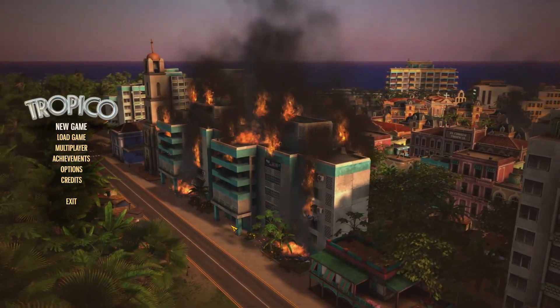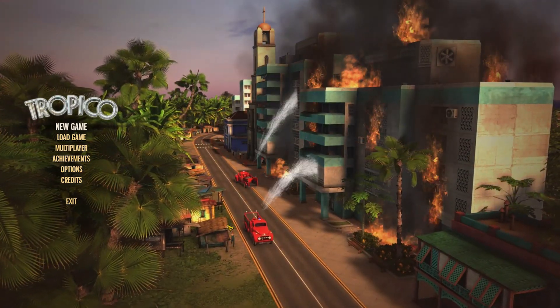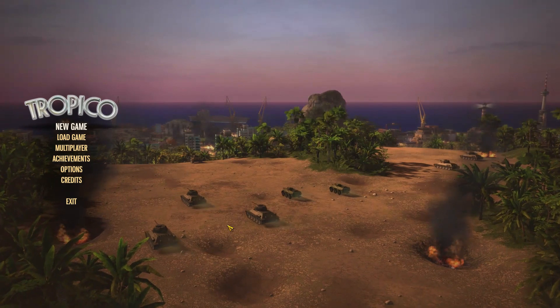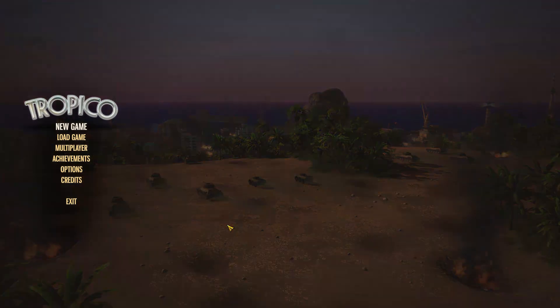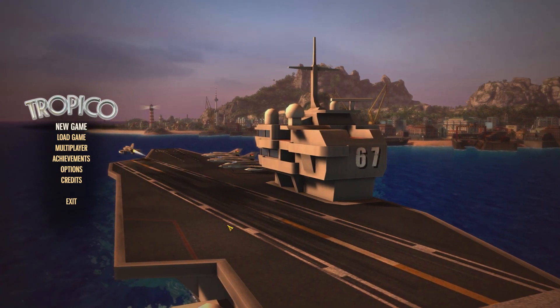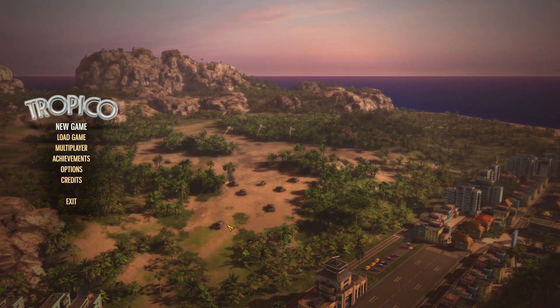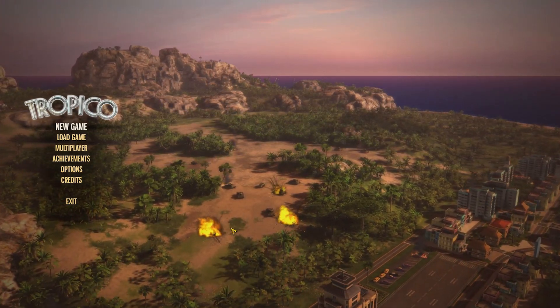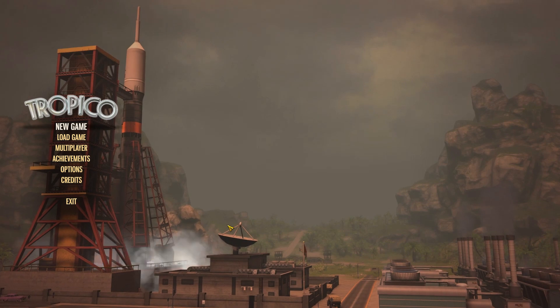What is Tropico? It's a strategy game about having your own island, being the leader of the island — El Presidente — and either being like a dictator or actually having elections and stuff. You can be a military dictator, a popular dictator, do it however you want, and then possibly get kicked out of power by a military coup, an uprising, or just getting voted out if you go the boring route.